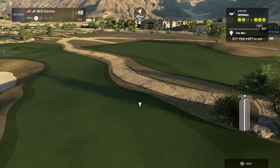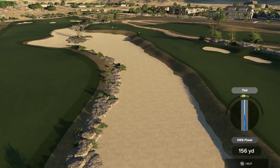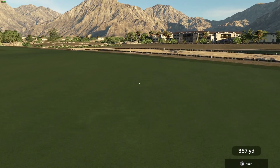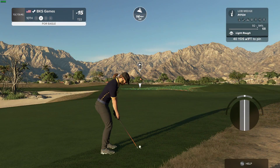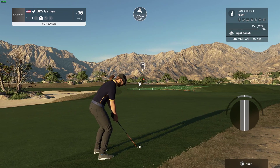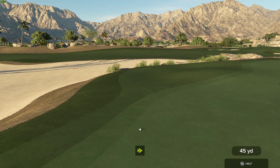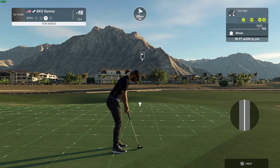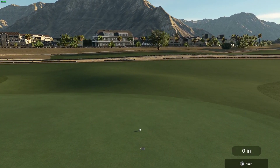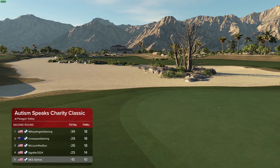Okay, teeing up now on the 10th hole. Just in the green-side rough here. This could be a birdie if you want to drop this in the hole. Oh my, here comes a three-footer. This putt's good so far. And after that hole, looks like 15 under is where you sit.